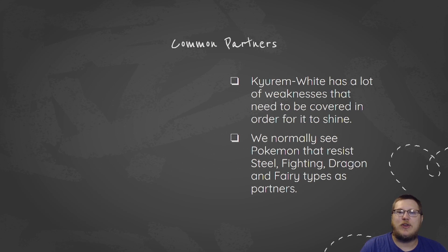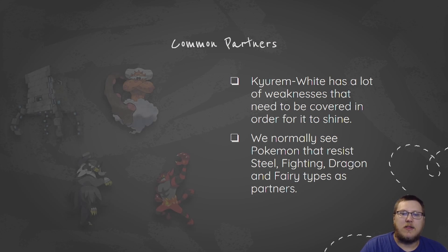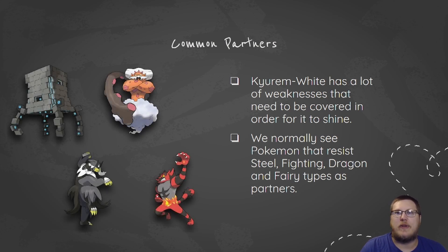Common partners for Kyurem tend to be the Pokemon that cover its weaknesses best. You want to have a lot of good switch-ins for your Kyurem, because a lot of the times your Kyurem is going to be your sweeper — it is your offensive threat. Things we normally see alongside Kyurem are Pokemon that resist Steel, Fighting, Dragon, and Fairy-types.